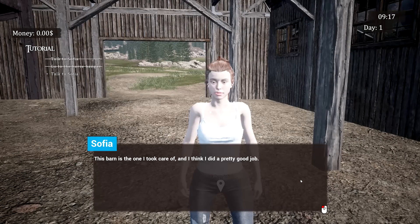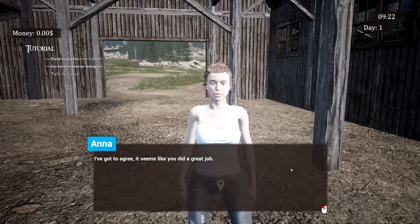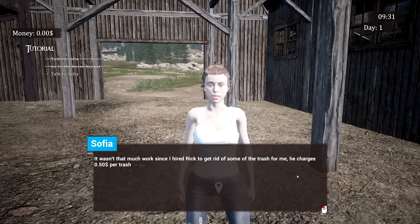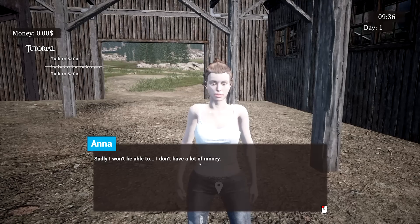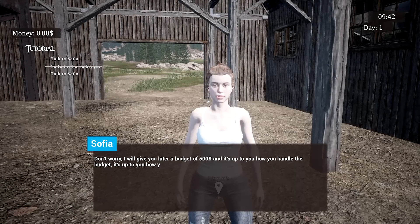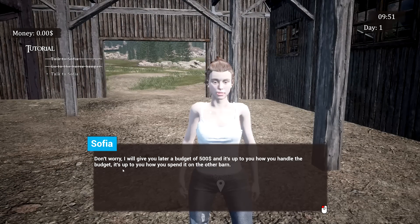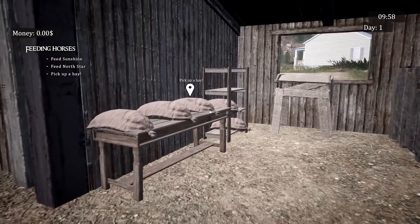I love how Sophia stands — it's such a stance. She says she took care of one barn and thinks she did a pretty good job, and Anna agrees. Sophia says she hired Rick to get rid of some trash — he charges 50 cents per piece. Anna says she doesn't have money. Sophia says she'll give a budget of 500 and it's up to us how we handle it on the other barn.